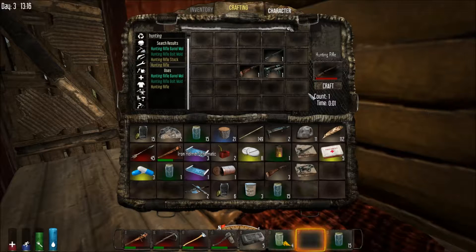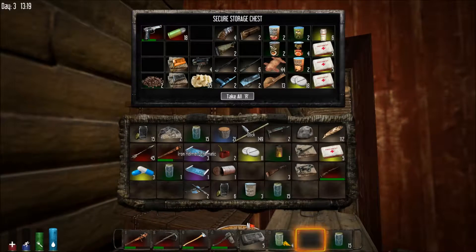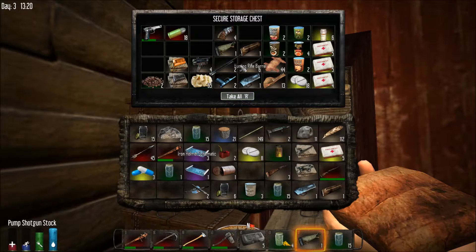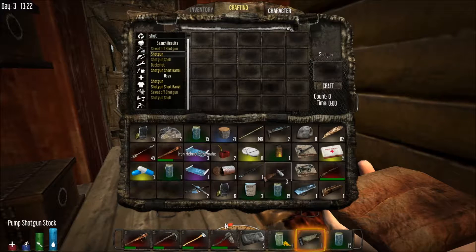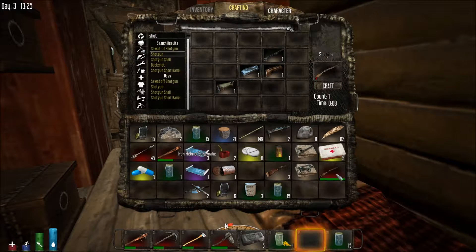The problem is I don't have any rounds for the hunting rifle so it's really useless right now — I just wanted to show it. I might already have a shotgun as well. For a shotgun you need the receiver, pump, barrel, and stock. I have a receiver, a pump, a stock, and a barrel — I have everything to make one. I have enough to make two actually. Anyway, that's a shotgun and a hunting rifle.